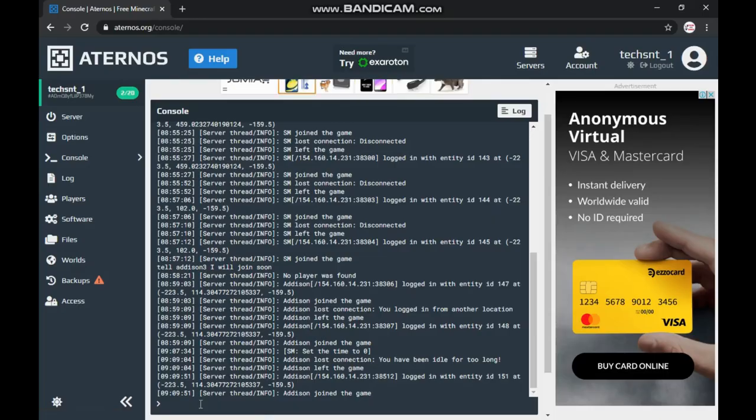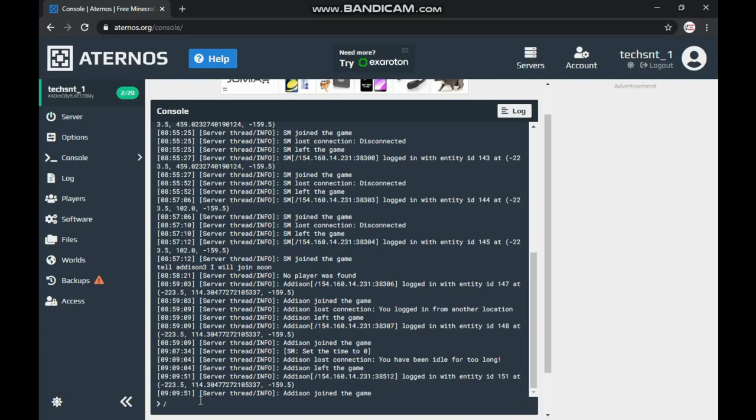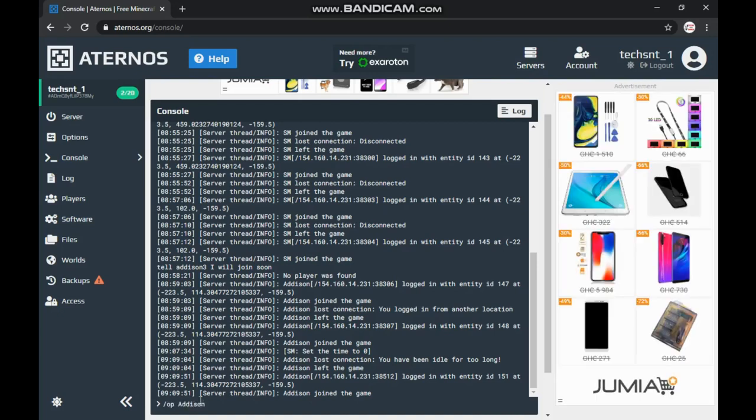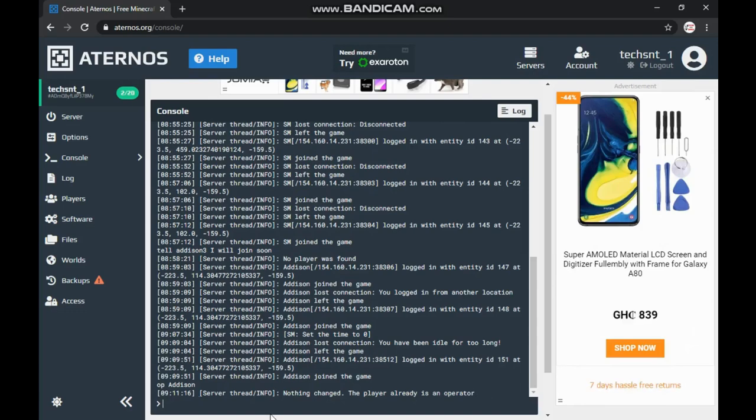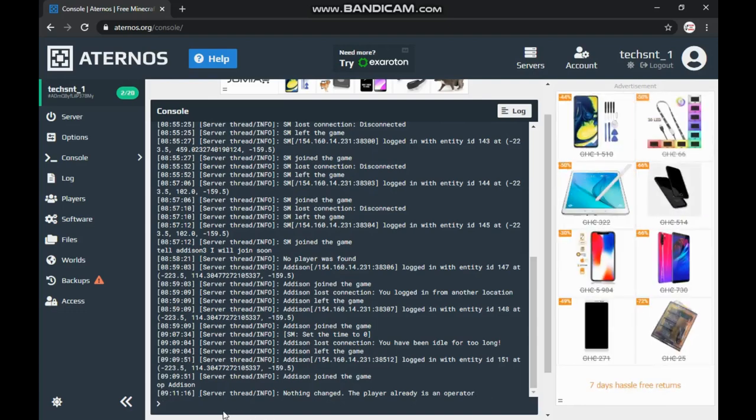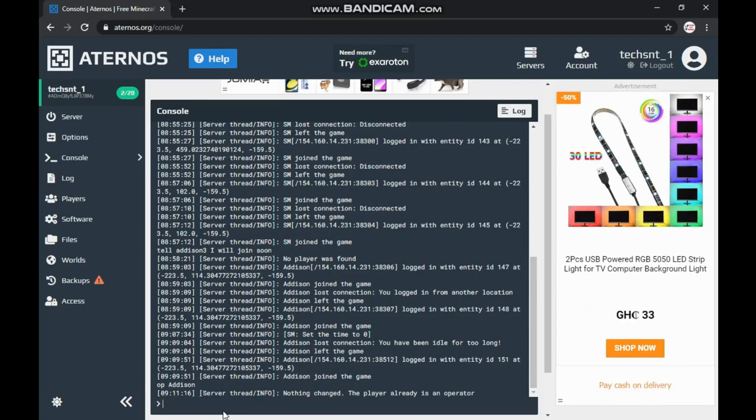Before you can use the commands, you must become an operator since it's your own server. When you first create and start a server, you won't be an operator so you can't use commands. All you have to do is type slash op then your username. My username is addison, so I type in addison and press enter. Right now I'm already an operator so it says 'nothing changed, the player is already an operator.' If you do yours fresh, it will say your name in brackets and operator.